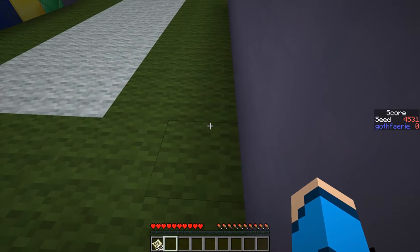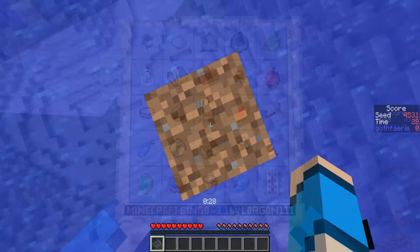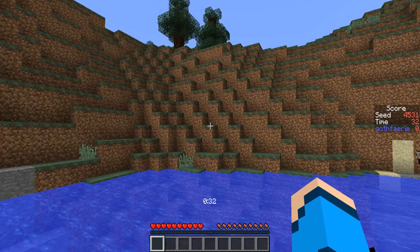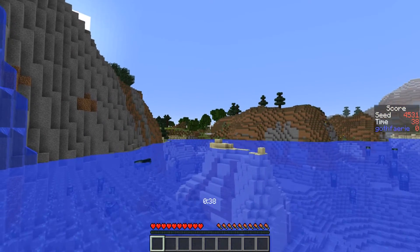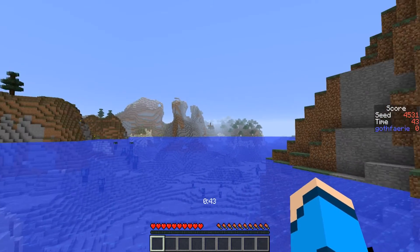The next seed to play blind for Bingo this week is seed 4-5-3-1 with the card pictured here, where the goal is to get 5 items in a row, column or diagonal as quickly as possible. This seed starts us off in the ocean - we don't have much of a swim until we get to our first bit of land and our first tree. Just behind us we've got extreme hills with some spruce trees, over in that direction we have an oak forest and more spruce trees, and over in that direction we have some interesting looking mountainous areas.